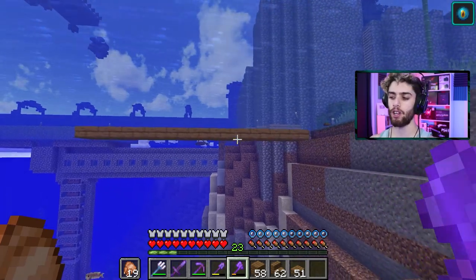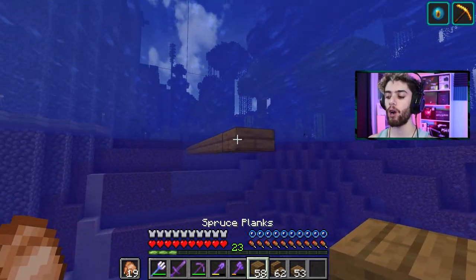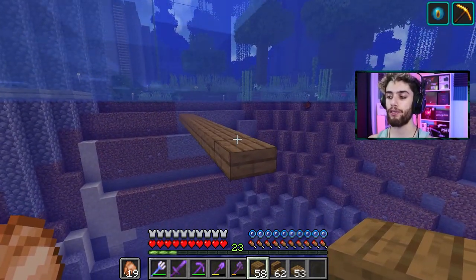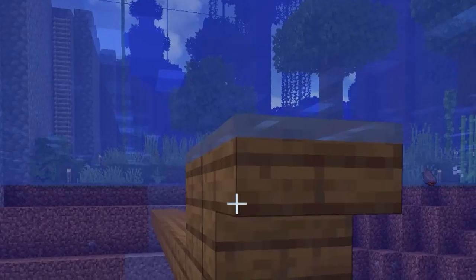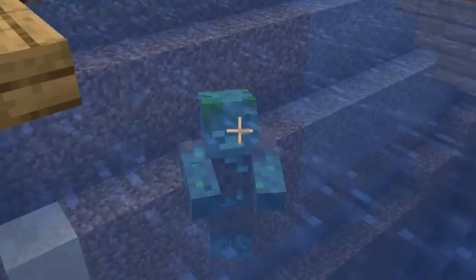My boat's gonna be about 10 blocks long, so this is a good size for me. This here is like the bottom of the boat. So now we're gonna start coming out with blocks and stairs. At the very front put down a block and go out by a stair, and do that again, and then one more. Now go to the back side and do the exact same thing.